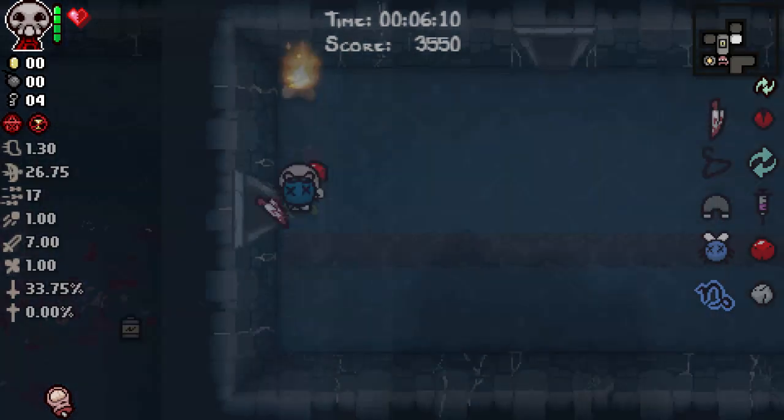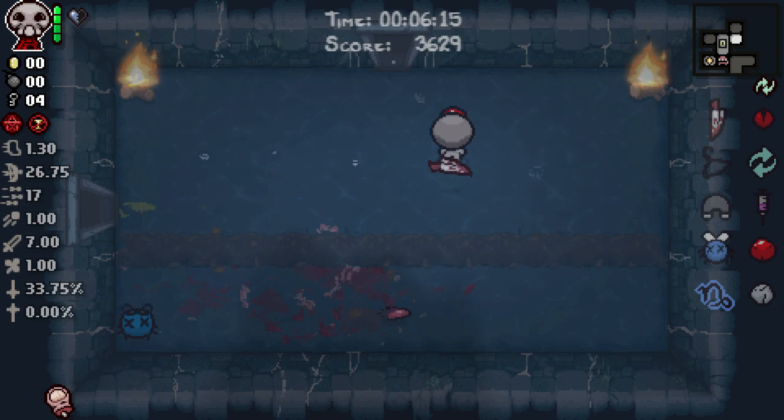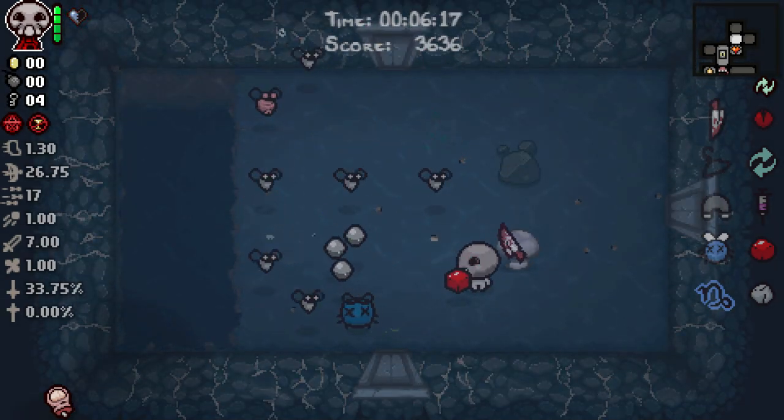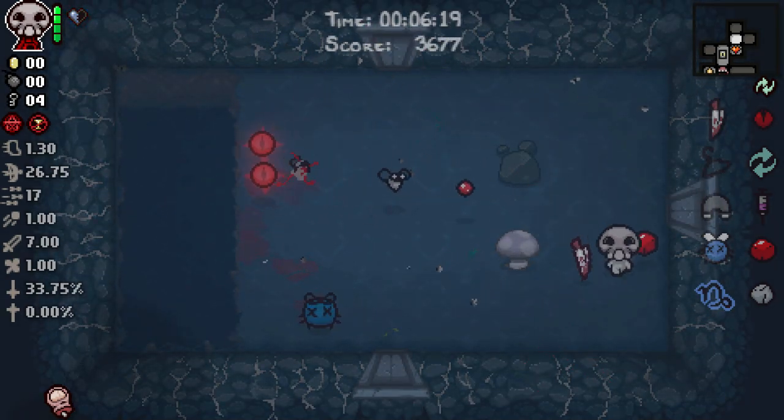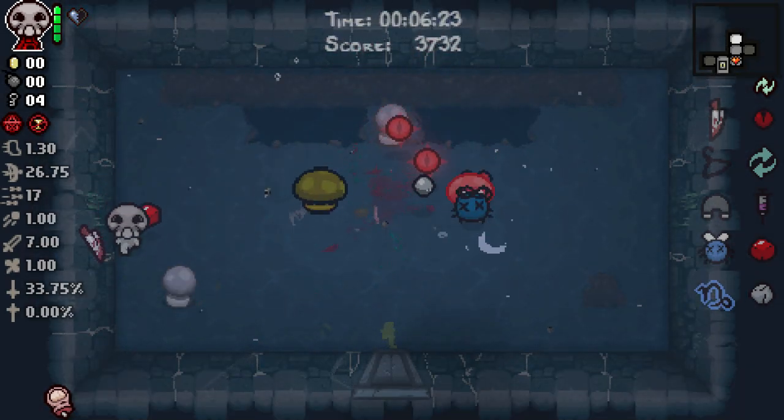Take this, take this, take this. Leaves us on half a heart, which ain't the best, but we do now have piercing Strange Attractor homing goodness along with Sack Dagger. Sack Dagger is not exactly — we could kill ourselves in that room trying to get one penny; I don't think that's high on my priority list. Strange Attractor is bad — it's like actually bad.